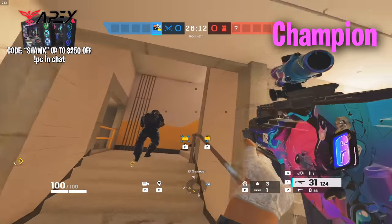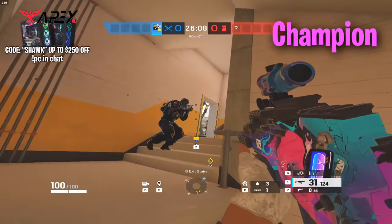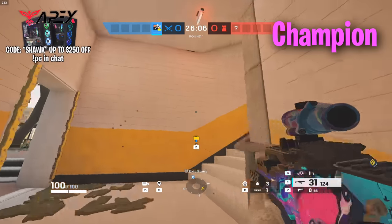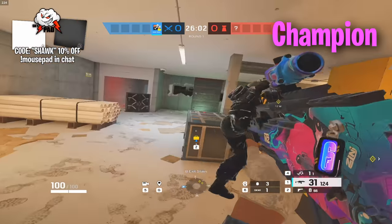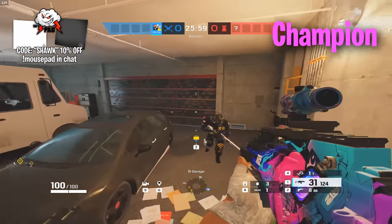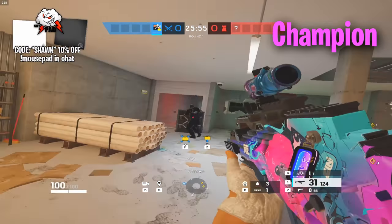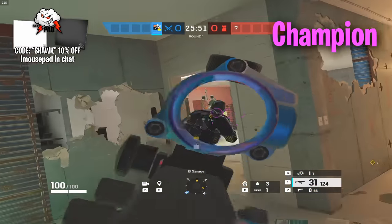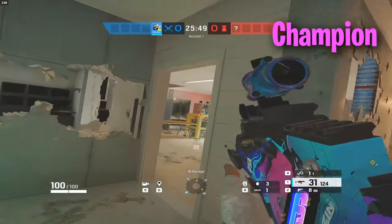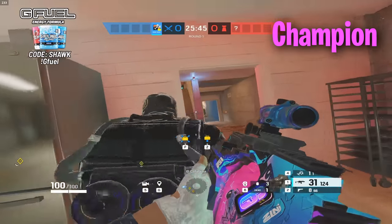Usually what I like to do on this map is have like a Mozzie roam upstairs. Vigil can impact above and just hold piano — make them force them to clear it. You have two or three people on site; the third person can be back here at recess or like bottom — the server room side — and just hold the staircases.